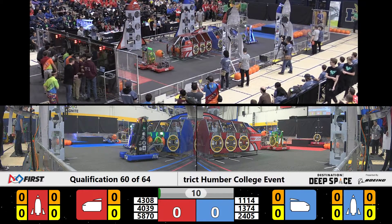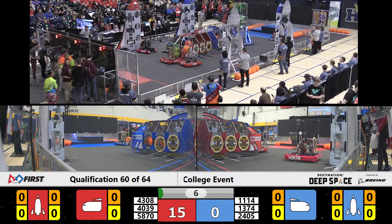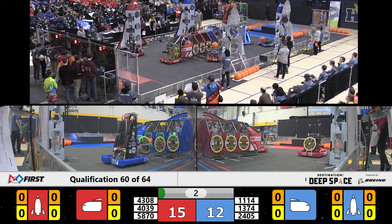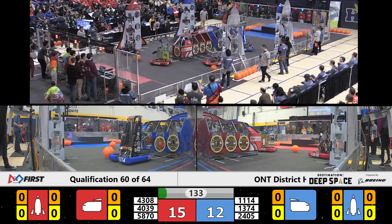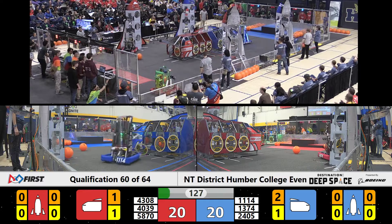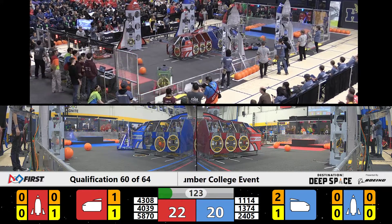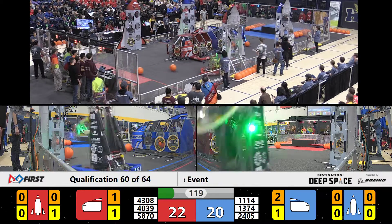1114 comes over with a hatch panel to place it onto the blue cargo ship. Meanwhile, 4308 also has a hatch panel but just misses the rocket. Meanwhile, Symbotics comes over with a second hatch panel but they place it on the same one and it doesn't stick. We've got 2405 over on the blue side with their awesome blue lights trying to place a hatch panel onto the cargo ship, while 1114 grabs another hatch panel from the human station.